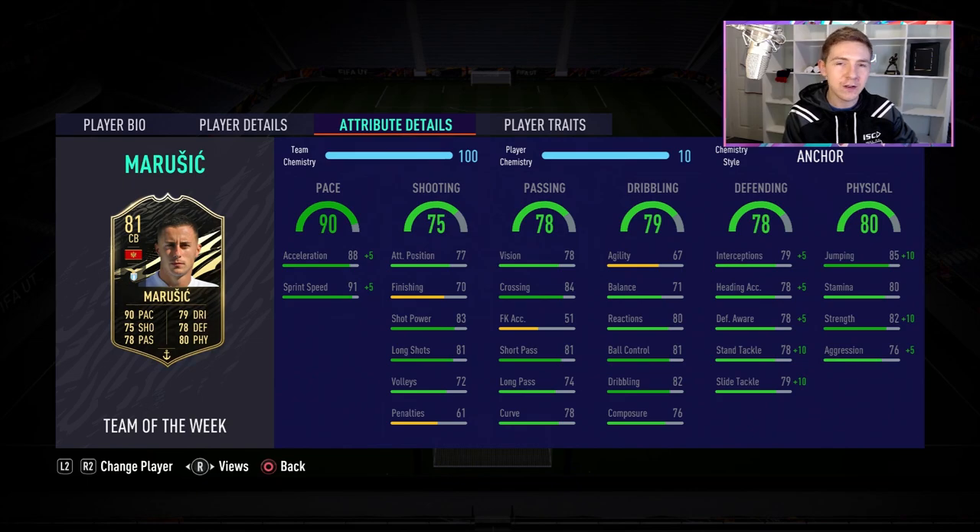His defending stats are just not that great for this stage of the game, and even with a defending-heavy chem style there's still nothing too spectacular, which is unfortunate. Nonetheless, it is a usable item. I like the physicals - he showed good strength in game. His passing was okay; I did expect it to be a bit better with him originally being a midfielder, but it certainly wasn't awful. I also like the four-star weak foot - it just gives you options when clearing out the back. Ultimately, it's a good card and it's usable, but would I use it in champs? No. And that is a bit of a shame, but it's what we'd expect from an 81 overall at this stage of the game.